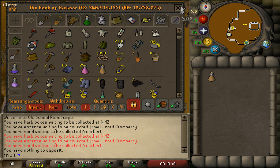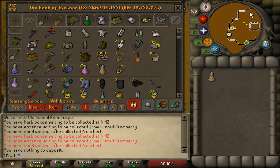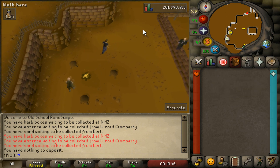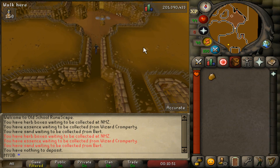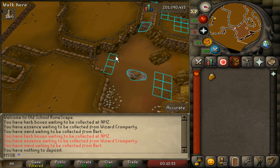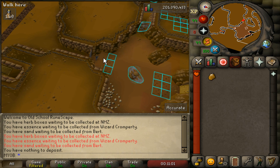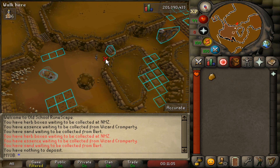So for the 50 thieving and 50 agility route, what you want to do is drink a dose of your stamina potion and then bank it at Emerald Benedict. Then run up north — I'm going to zoom out quite a bit here because the map is quite small in this resizable screen. If you have the RuneLite client, it will highlight all the different boxes here, so just follow along the exact route the best you can.